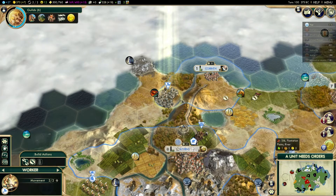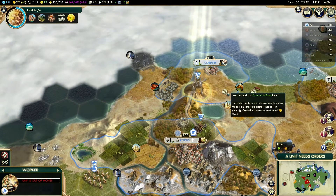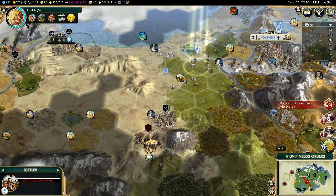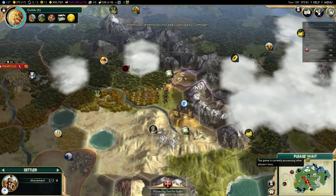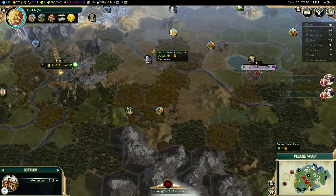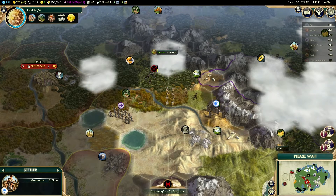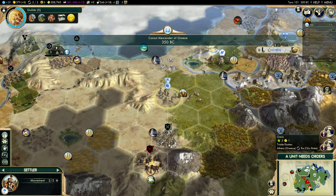What should we connect up next? What would make the most sense is to actually connect the roads up and get that done first. There's a barbarian camp — shouldn't be too tricky to deal with. It's actually Carthage, which I thought it was. But one step at a time — I'm going to leave my settler there. That should be okay. I'm going to go in with my hoplite to hopefully take out this barbarian camp.